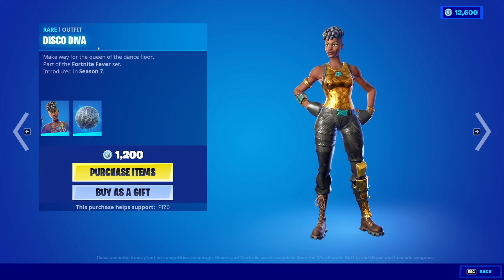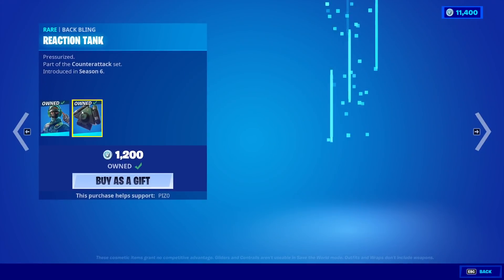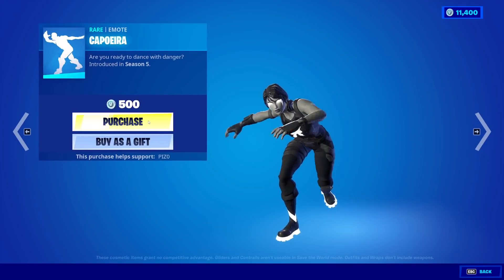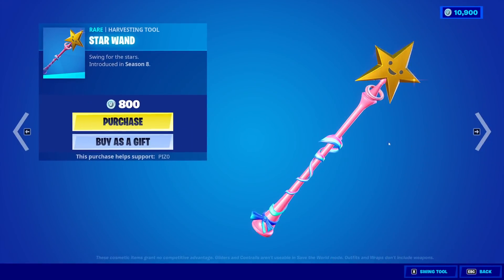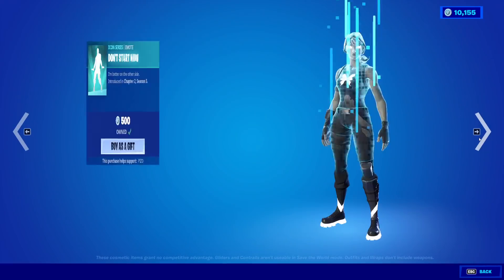Disco Diva's back with the back bling Disco Ball — yeah, we're buying that. Instinct with the back bling Reaction Tank. Love it. Oh, here's the rare emote for the day — I can never pronounce this one, but we're gonna buy it anyway. That's the rare emote for the day. Star Wand — you know what, just for the meme, I'm gonna buy it.